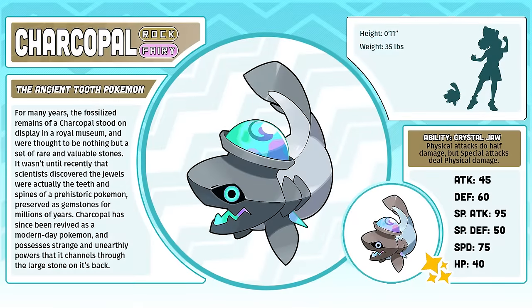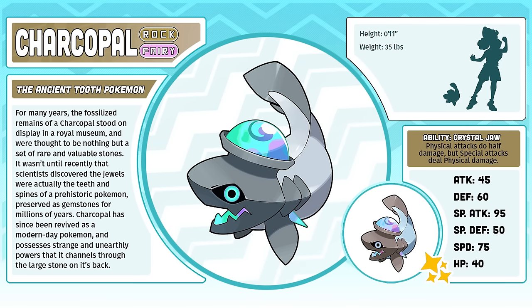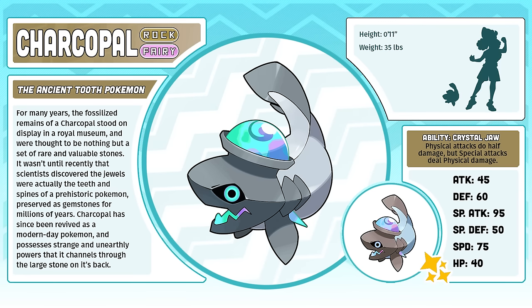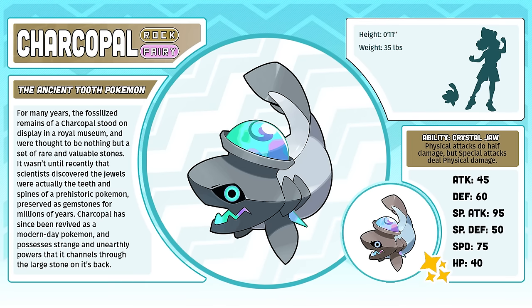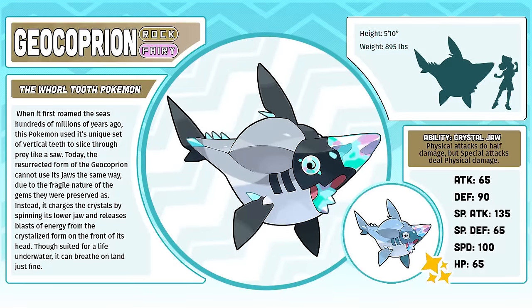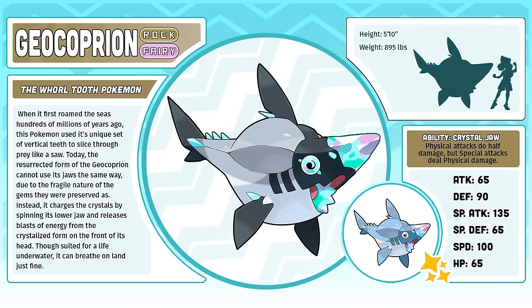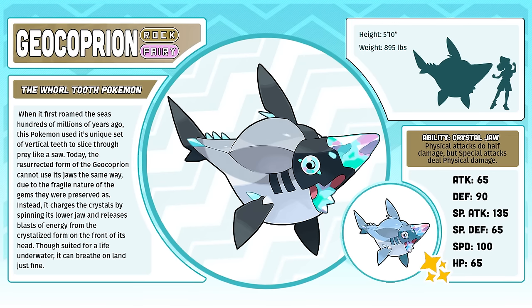Charcopal, the Ancient Tooth Pokémon. Charcopal used to be two Pokémon, but I nixed Silicanthus and made Geocabryon a two-staged Pokémon. Silicanthus might be the only entirely retconned Pokémon in the Mazza — completely removed from the Pokédex. The new Charcopal has all of the best parts of both its original design and the parts of Silicanthus that I wanted to keep. Geocabryon, the Whirltooth Pokémon — by far one of the most self-indulgent designs in the Mazza region. A prehistoric shark resurrected with crystal bones from its fossilized form. It's so weird and goofy and exactly what I love about Pokémon designs.